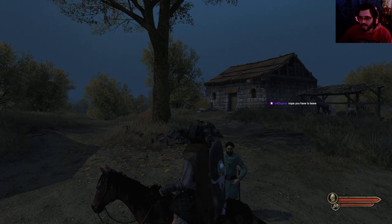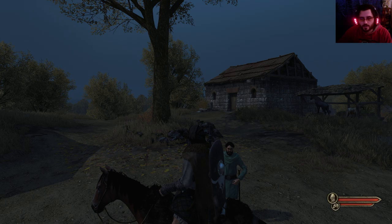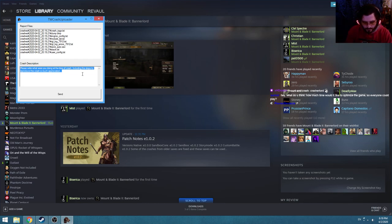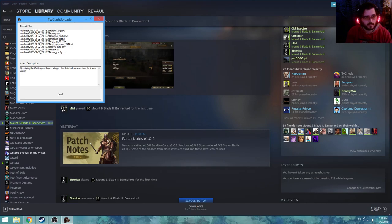Also, is the game going to kick me out of the village? It just froze for me — I'm not even sure what's going on. I think the game froze. I think we just received our first crash. The R3D11 device has been removed or reset — please restart the game. Collect the necessary information. Would you like to try to continue? No, no, no. Cancel and exit. Please write what you were doing at the time of the crash. Receiving the cattle quest from a villager — just finished conversation as it was exiting. The game froze. Send it.